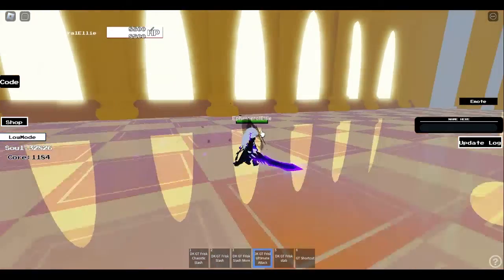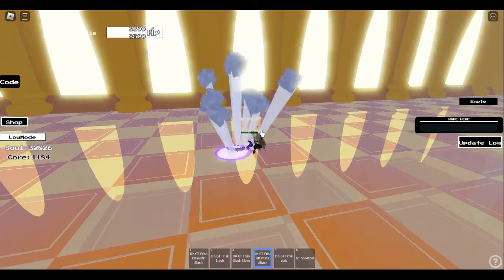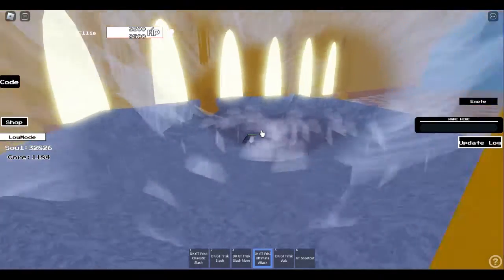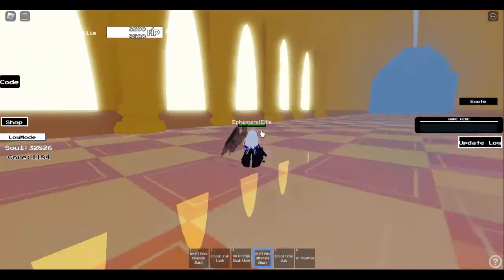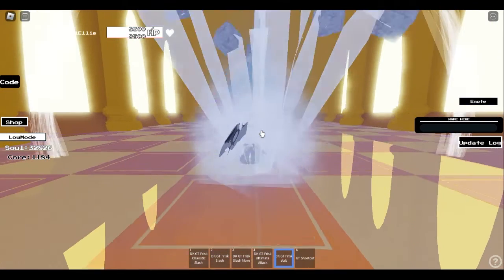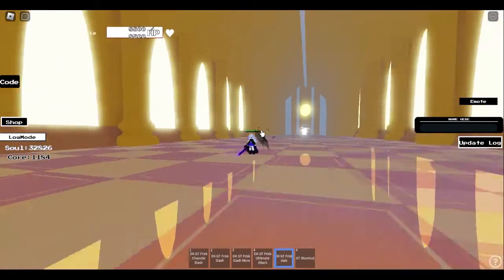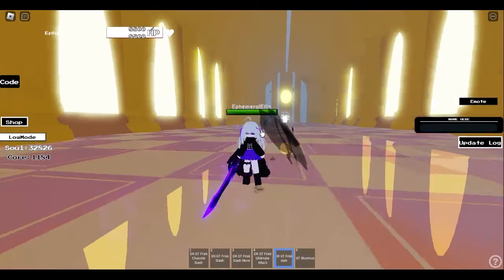The ultimate attack looks amazing — it will slam the ground and then there's going to be a fuse explosion. The AOE for this attack is crazy. And last but not least, there's a stab move. I hope you guys enjoyed this skin because for me the sound is just amazing and super crazy.